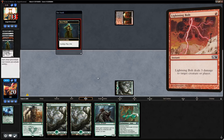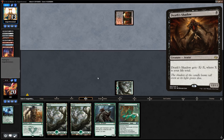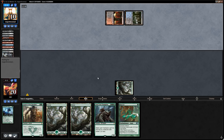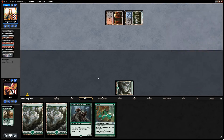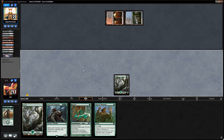We'll lead with Experiment One. Opponent fetches an untapped Blood Crypt and bolts our Experiment One, then cycles a Street Wraith. A large Death Shadow could be an issue, but if the opponent goes low enough we can go wide and finish them off with a pump spell. Opponent is drawing and discarding heavily — they don't have many cards left, but a Thoughtseize takes our Avatar.